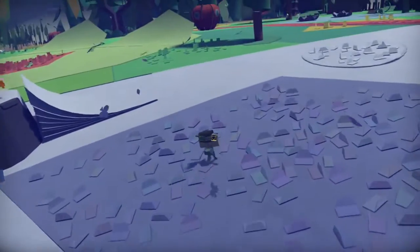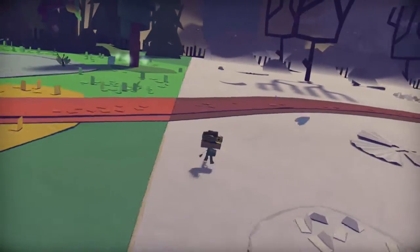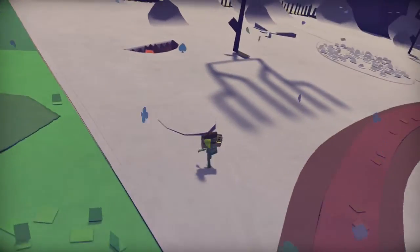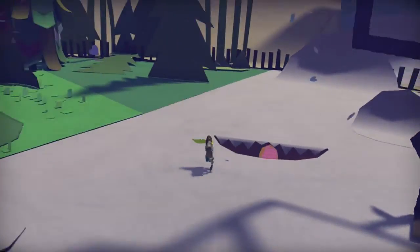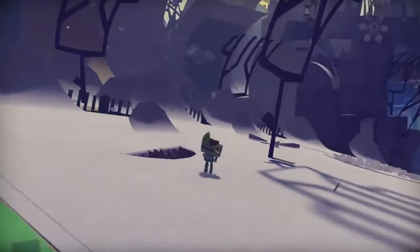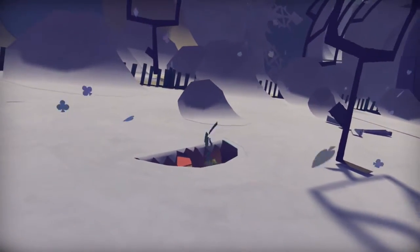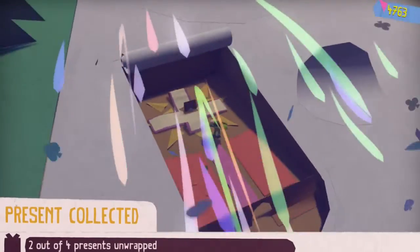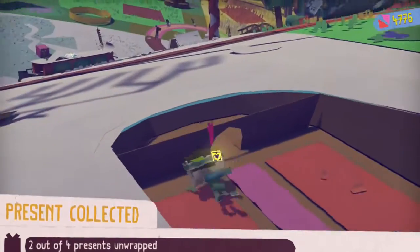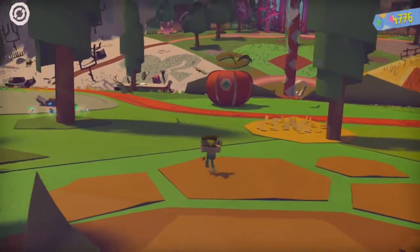Jump off the train and head over — it was close to the main entrance, but we're going between the main entrance and the snow biome. You'll notice this little hole here. Just roll yourself into this and there'll be a present for you to grab. Something glitched there and killed me as I came out of that hole — I don't know why.